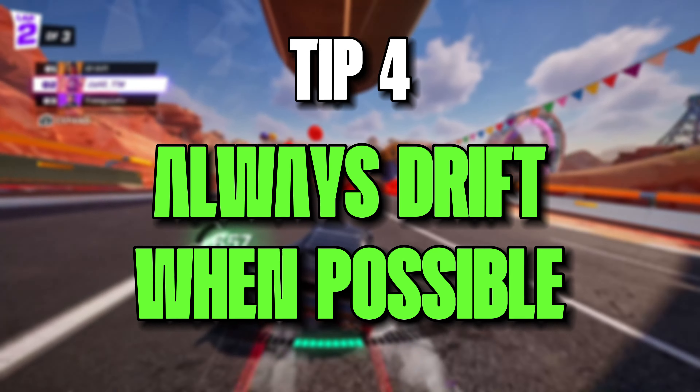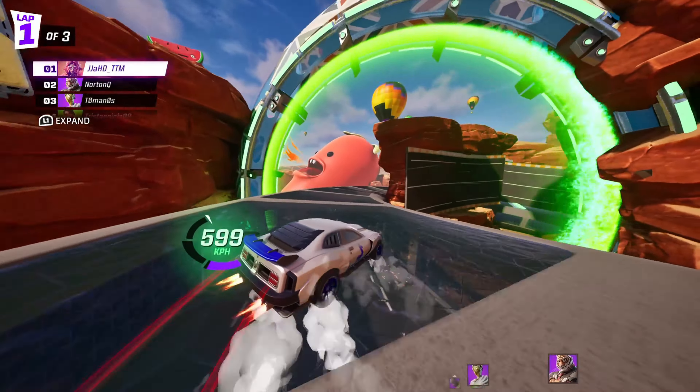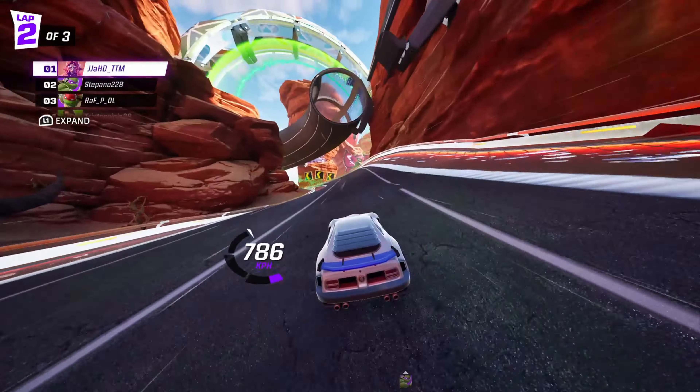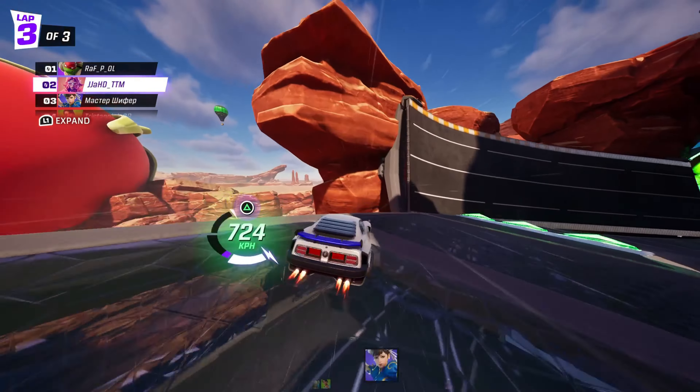Tip 4: Always drift when possible. Drifting is a very cool mechanic in Rocket Racing. Always drift on corners and sometimes even on straight roads. Drifting will give you a speed boost and add to your turbometer. But be careful not to hit any walls whilst drifting or you will lose your momentum and it may cost you the race.